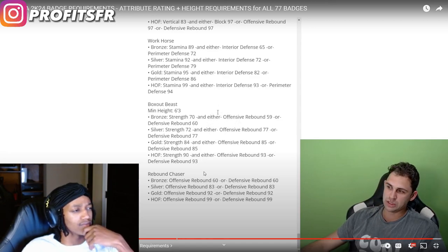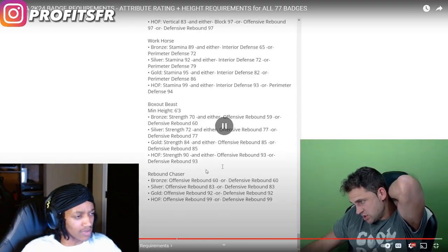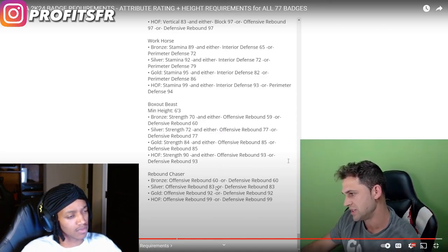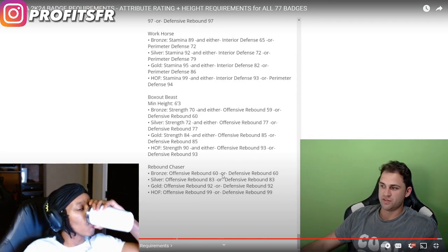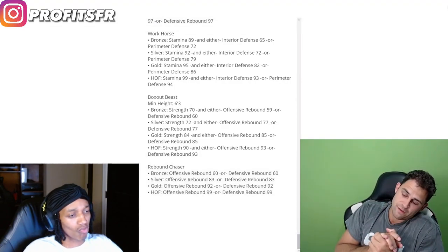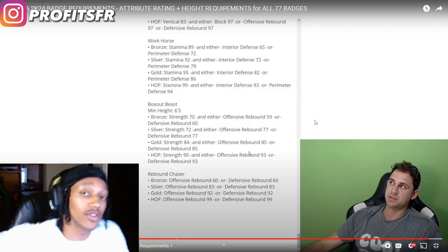Last two — rebounding badges. Box out beast — minimum height 6'3", based off strength and either offensive rebound or defensive rebound. For hall of fame you need 90 strength and either 93 offensive rebound or 93 defensive rebound. We'll have that on silver for sure. Last but not least, rebound chaser is based off strictly offensive rebound or defensive rebound. 99 for hall of fame, 92 for gold, 83 for silver, and 60 for bronze.